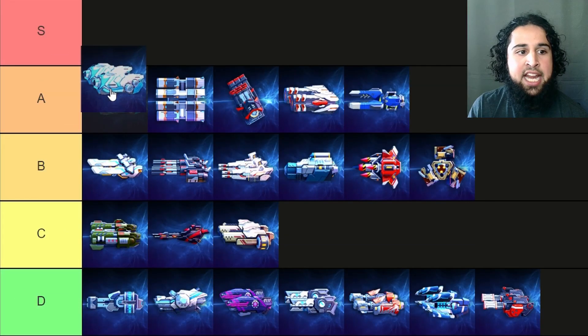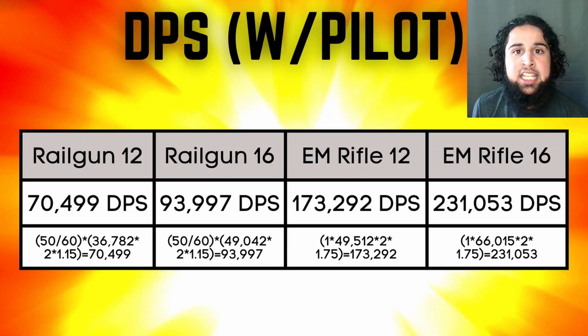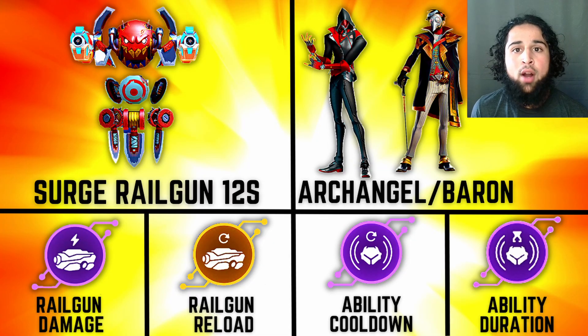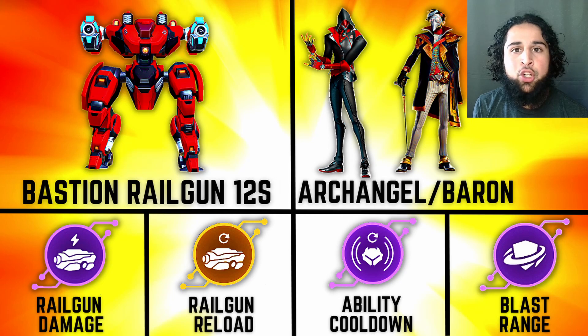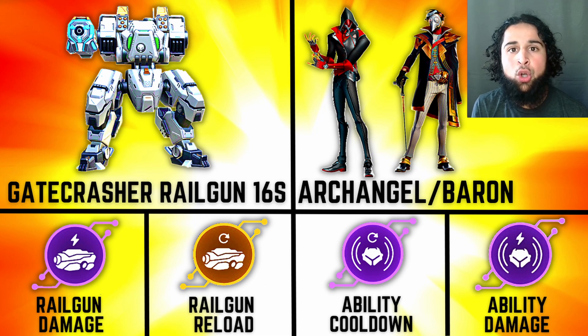Next the railguns and they've gone from A tier to S tier. The railguns are super strong now after the update. In 2v2s and 1v1s I think railguns are actually better than EMs, because precision is super important there and railguns have much better precision — even if only the enemy's gun is peeking out you can shoot them. Surge railguns is an extremely strong 2v2 and 1v1 build. Kill Shot rails, Bastion rails, and Onyx rails are also super strong, and in 5v5 and CPC gatecrash rails is also a super strong build.